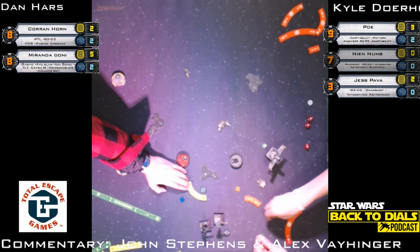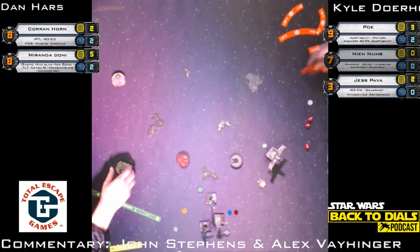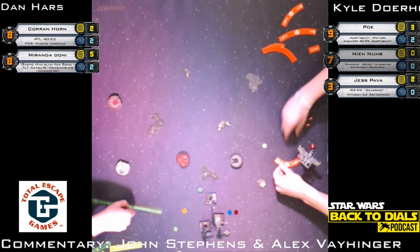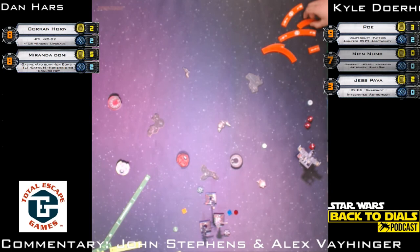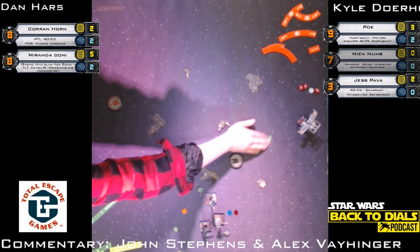Instead of the K-turn it looks like she went with the Talon Roll — I always forget about it. They have a similar effect to the K-turn, flipping you around, with a little more options for positioning. Miranda the two-turn to the left. Nothing in range — the left turn surprised me, I was expecting a right turn. If you go too much in the corner you get boxed in and that's how Miranda can get killed. You want to keep options open, stay towards the middle. He slammed and took a focus token.